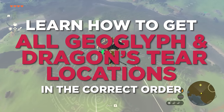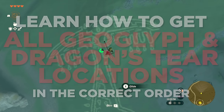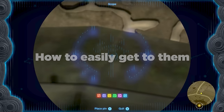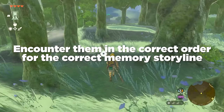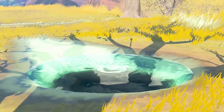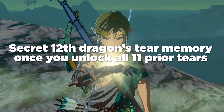In this video, I'll tell you all the Geoglyph locations in Zelda Tears of the Kingdom. Those are those giant yellowish-green drawings on the ground you might have noticed around Hyrule. I hope you learned how to get to them, where to locate their Dragon Tier memory cutscene, and most importantly, in which order to unlock them all so you can watch the entire storyline in the correct order. There is additionally a secret 12th Dragon Tier that unlocks once you do all 11.